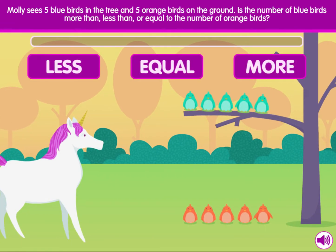Molly sees five blue birds in the tree and five orange birds on the ground. Is the number of blue birds more than, less than, or equal to the number of orange birds?